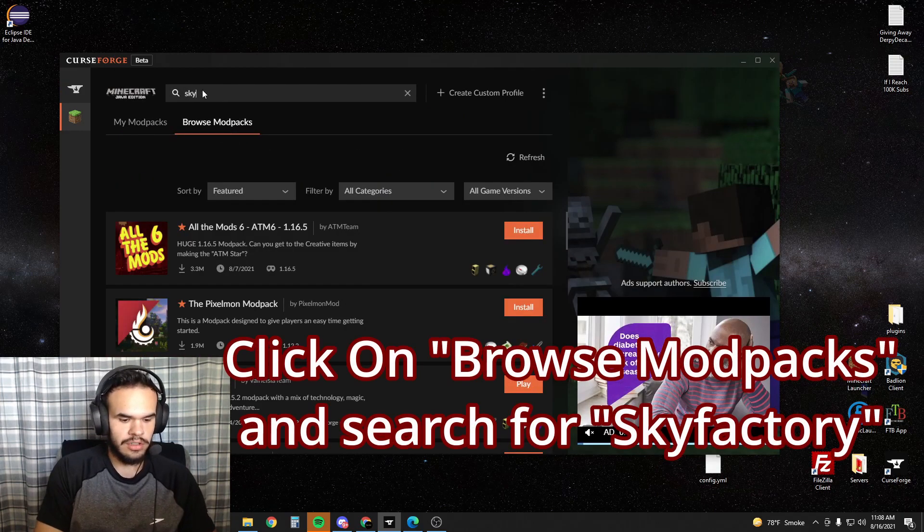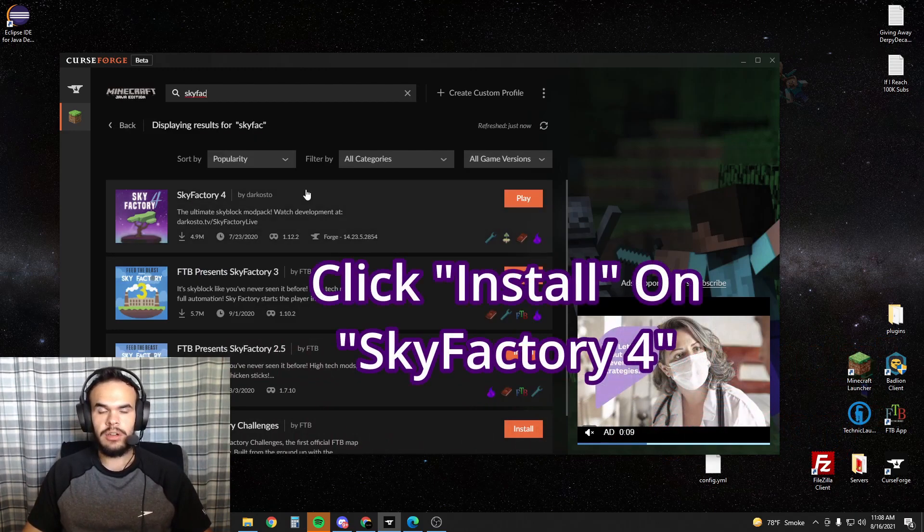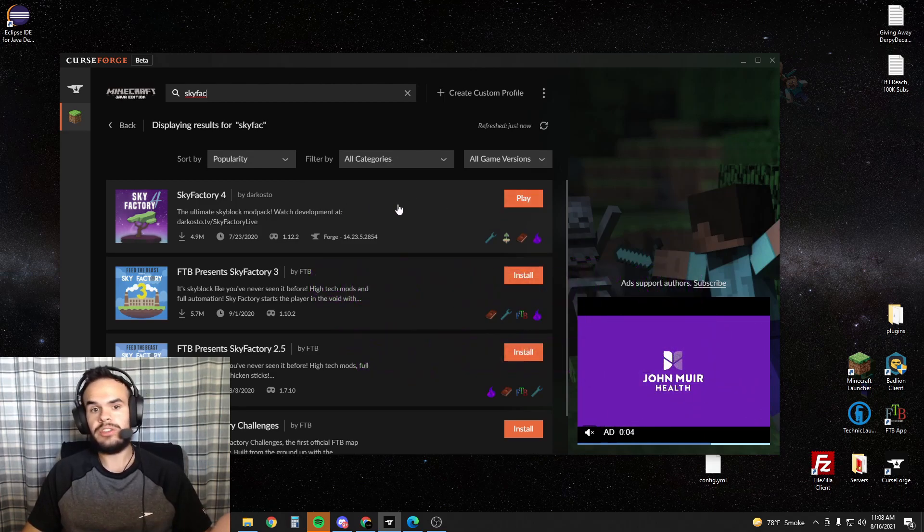You're going to search — you can put SkyFac or whatever you want. You'll find Sky Factory here. It's going to say install. I already installed it, so mine just says play.